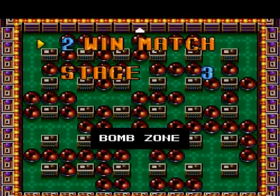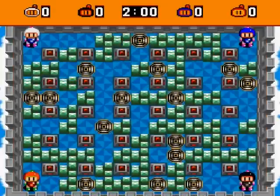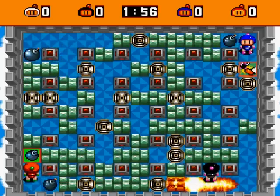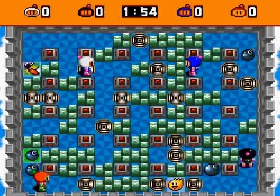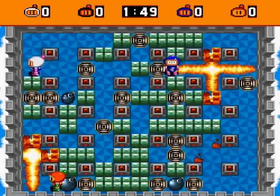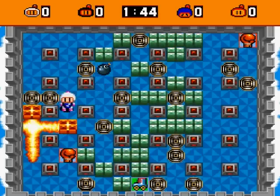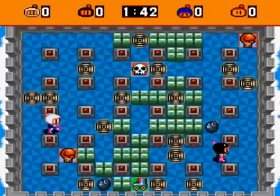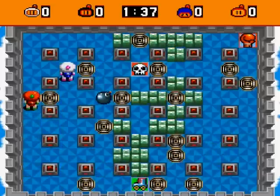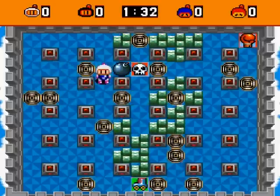Next one is the jump zone. These have trampoline things that appear randomly on the stage — when you touch them you fly high into the air and fall down onto a random square next to it. Your best bet is actually to avoid them because they're random. I don't really favor luck-based stuff.